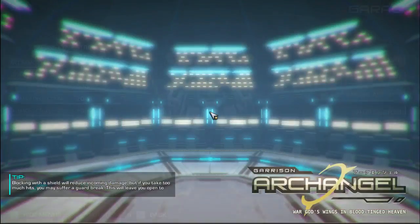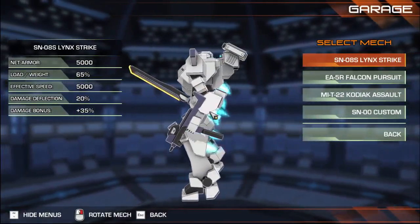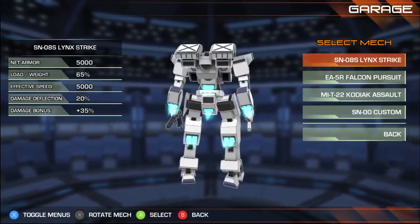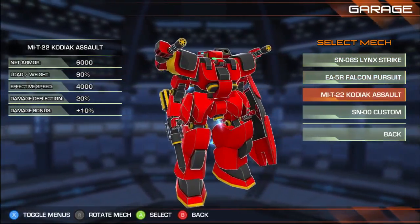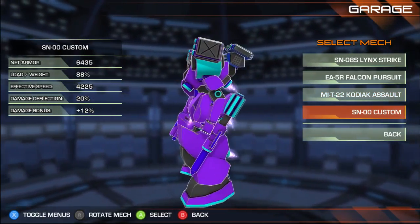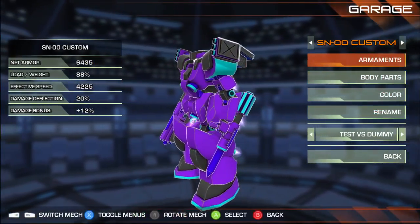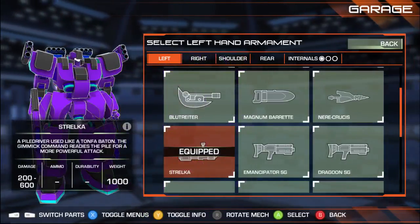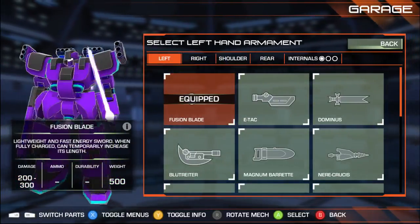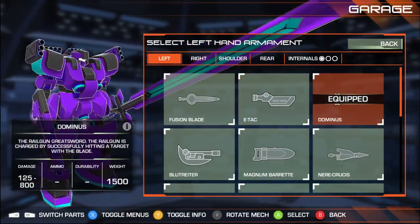I'm going to jump into the Garage and show you guys a taste of the customization. You've got weight loads, effective speed, damage deflection, damage bonus, and your net armor at the top. All these different mechs have different values. Here's one I was screwing around with earlier — it's got a shotgun and a fucking pile bunker.